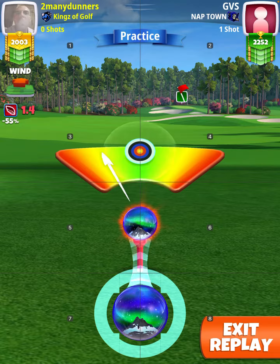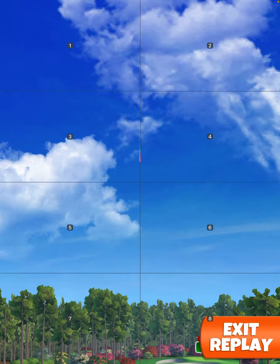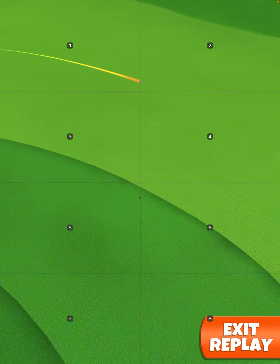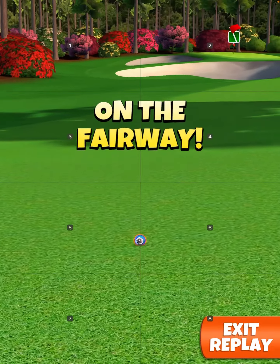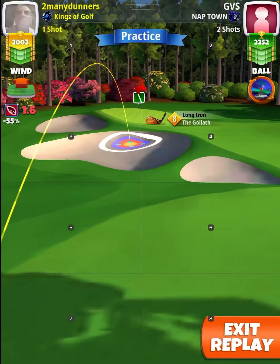Nothing special on the shot here. Get that beautiful Aurora ball in the center of the circle and let her fly with a perfect. Bounce, get up there, past the bunker, get up to that shadow — a little bit closer than last time, but probably going to be about 60% here. Again, this is going to be at club.